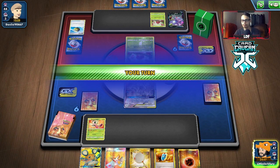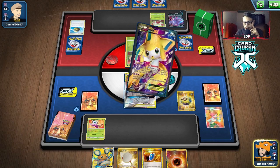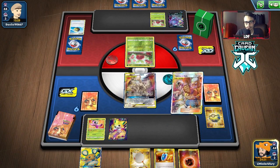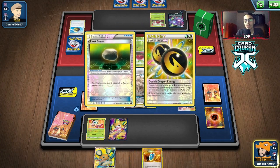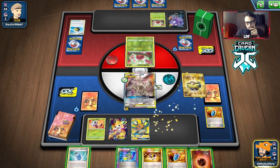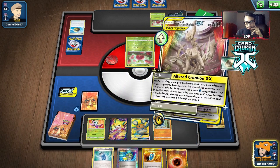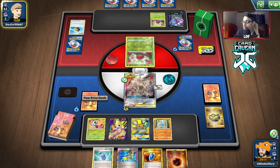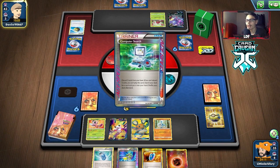We get a nice ADP, Celebi, Dedenne start with a good hand. We just need to find Double Dragon Energy — if we hit a Quick Ball we can get Jirachi EX, net it, use Guzma-Hala, then Dedenne chain. We can do a lot. We got the Quick Ball, so we can get Jirachi EX. Jirachi EX is so much better than Lele; I keep forgetting that in Scoop Up Net decks Jirachi is Scoop-Up-Netable, which is an insane combo.